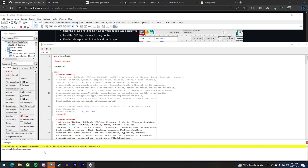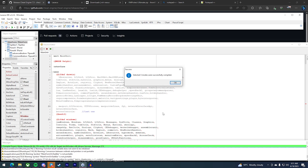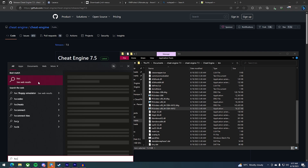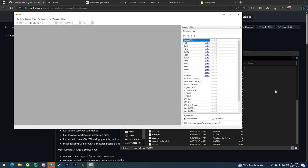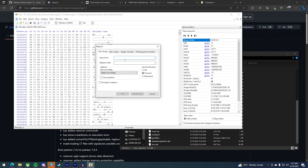This will take a while so be patient. If you've done everything correctly you should receive no errors and it should compile successfully. Once it's been compiled, close that. Now open up HxD and drag and drop your application into HxD.